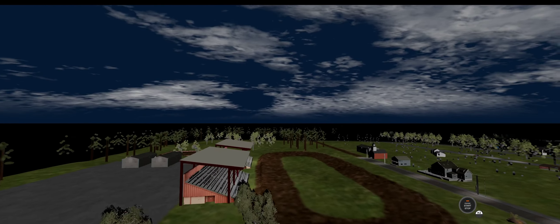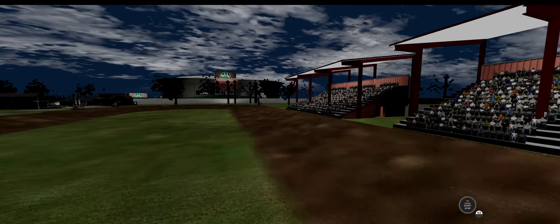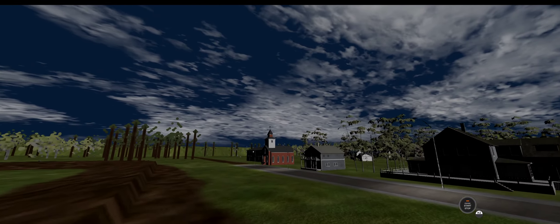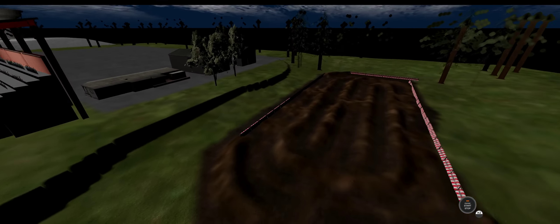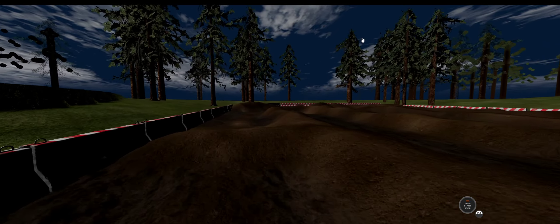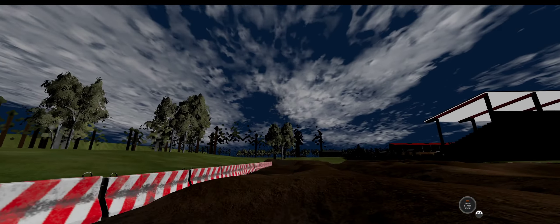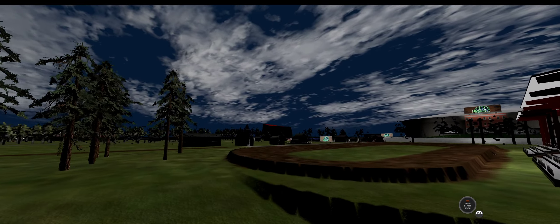This over here is kind of supposed to be a racetrack but we don't really use it. And then you have this little track right here — it's for off-road cars that do bumps and stuff. I think it's rock crawling or something like that. I haven't done it yet but it looks cool.